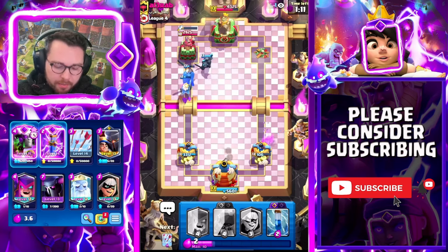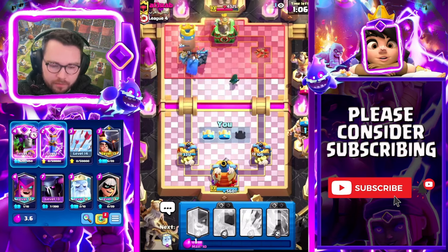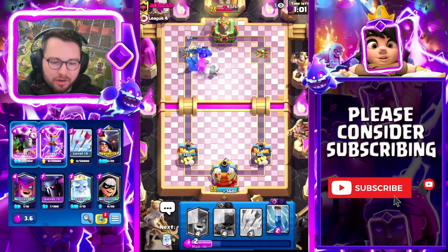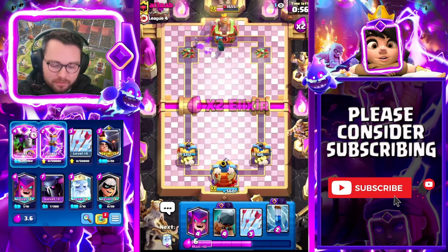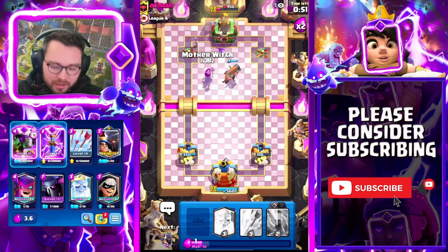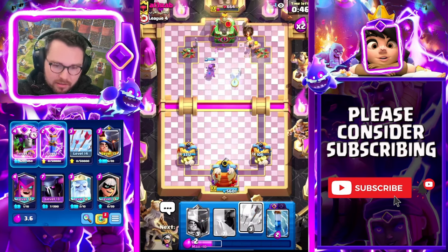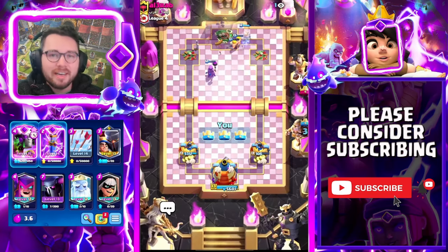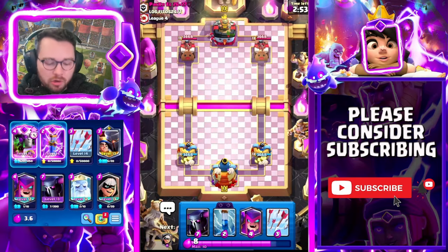I just opted not to defend that Hog Rider - I would rather just take his tower, to be completely honest. We're gonna go like this and hopefully he just gives up. He goes for Pekka of his own, he times it where it targets my Pekka, but my guess is he played that at zero elixir. That's going to be tower down - I respect the hustle but that's gonna be GGs.